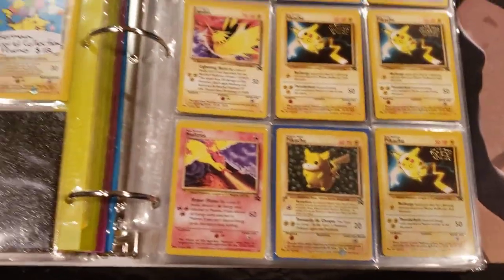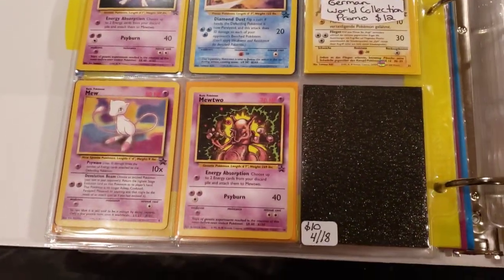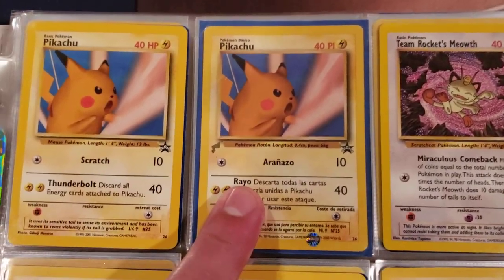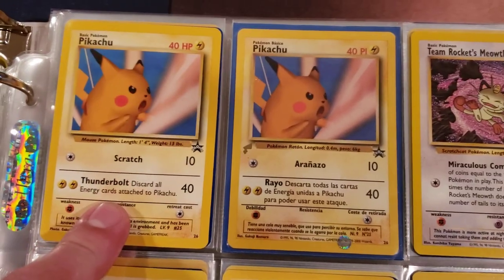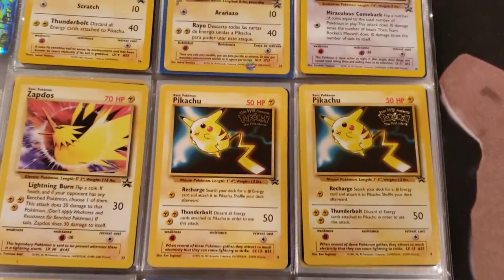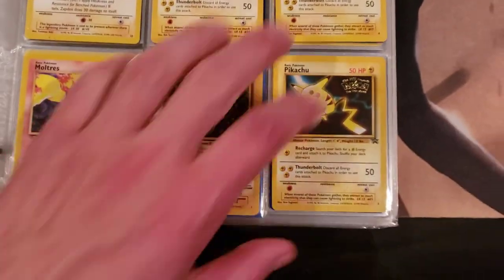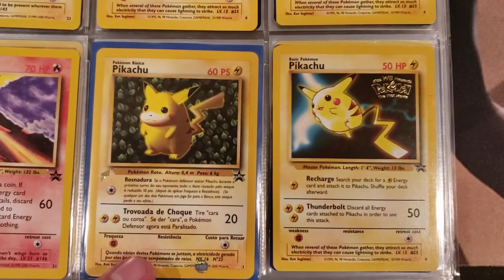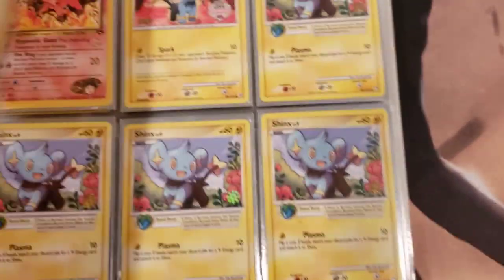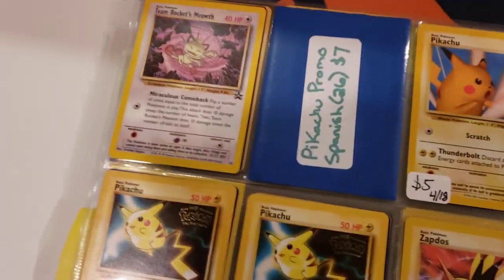Another Mewtwo. Worlds promo Pikachu, Team Rocket Meowth - that's sick. Look at this - this is a German Worlds Pikachu. He probably got the Worlds Pikachu collection. Some more movie promos.